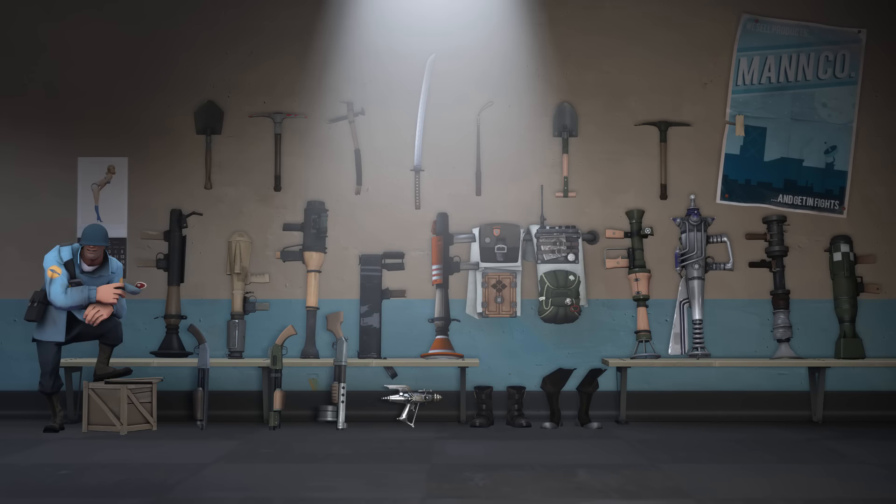Welcome to the secondary weapons section. Here we'll go over all weapons and items in the Soldier's secondary slot — ranging from shotguns to shoes to backpacks. We'll start with the shotguns: the Shotgun, Reserve Shooter, and Panic Attack, followed by the Righteous Bison, then the Gunboats and Mantreads, then the banners — Buff Banner, Battalion's Backup, and Concheror — and finally the Base Jumper.